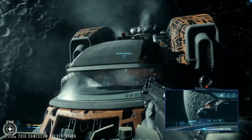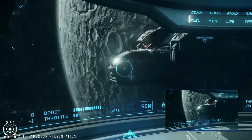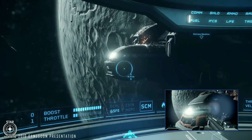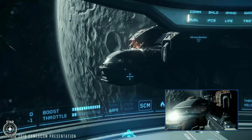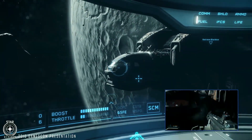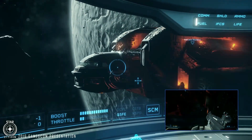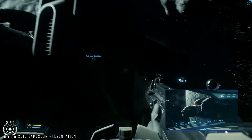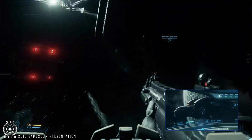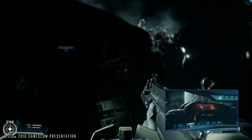It looks like there's been full decompression and it's vented inside. You can see through the dark — there's little Glenn outside. Let's start EVAing. As we follow him, let's look for a way in to the Starfarer.